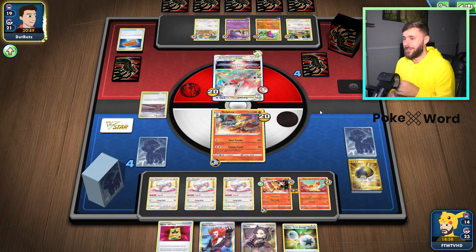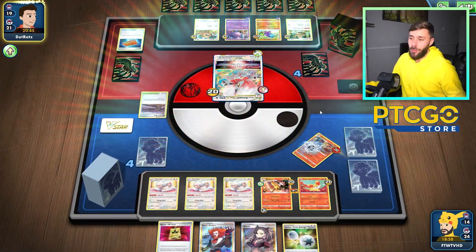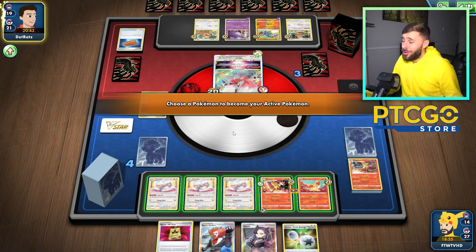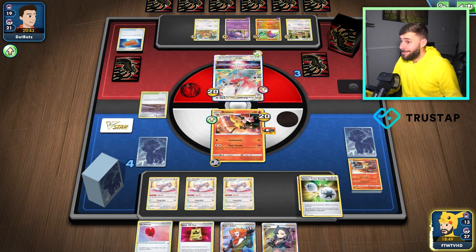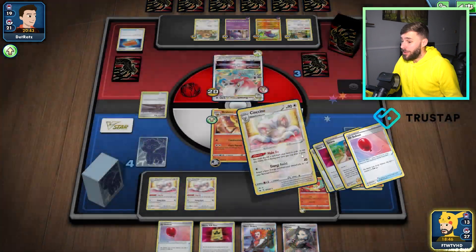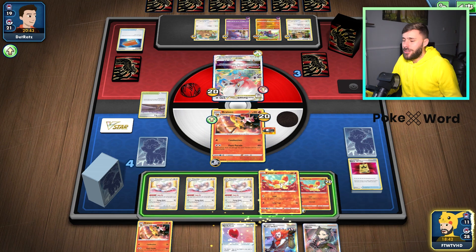It can be good against Palkia — not ideal since they're hitting you for weakness anyway, but it's there. So that's another one. We could get to one-hit KO range now — we just need those other two Serenas in the discard pile. As long as we get that we're looking pretty solid. So I'm going to keep discarding, hopefully find something to work with. I want to get a Serena to just play.